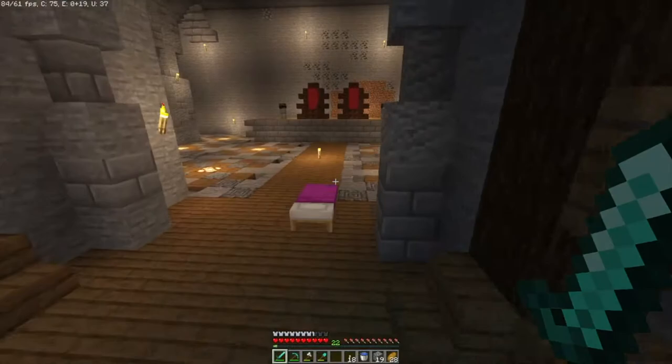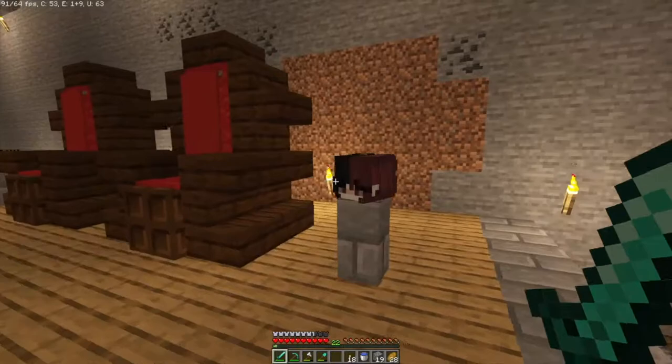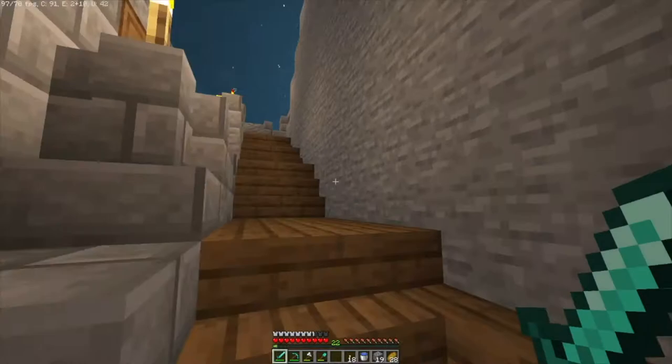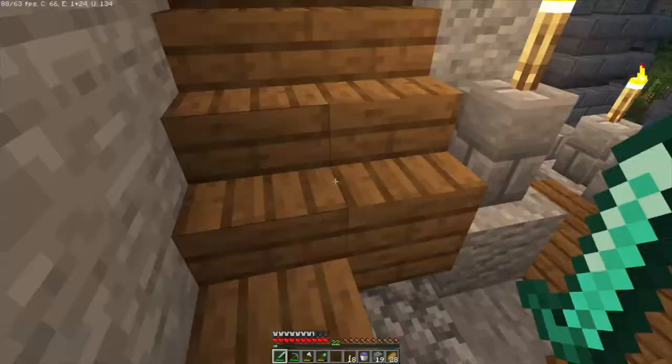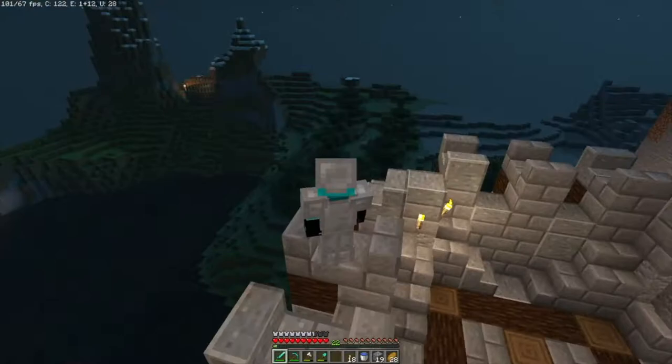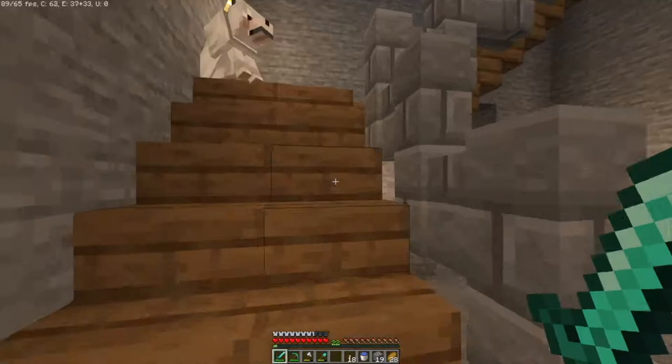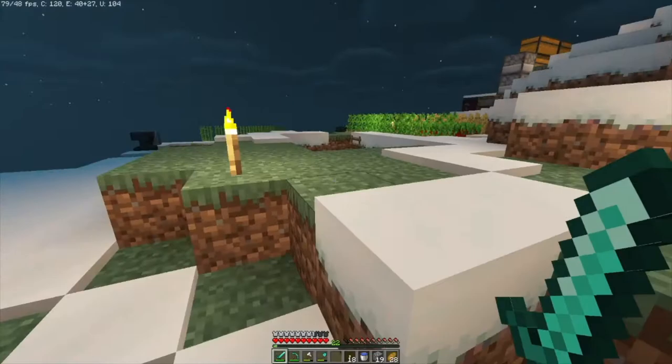There are nice little stairs, a bed, and a throne. The pillars they've made are awesome. More stairs going up to the top — it's got a really good view in the day. There's been a creeper here that I can't even fix. Nice view from up here. Another creeper too — these poor people.